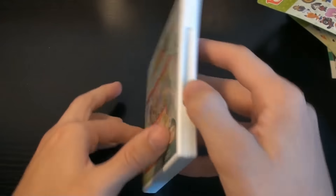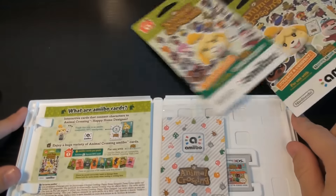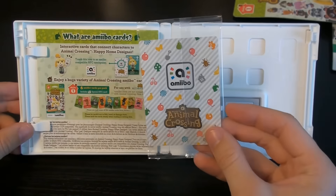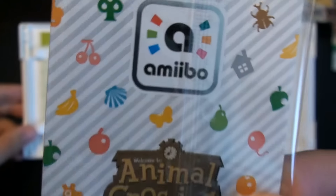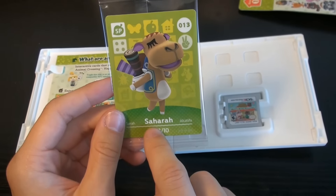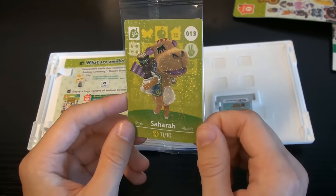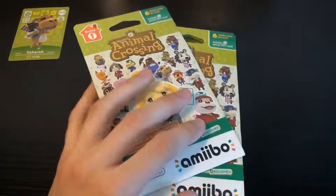Let's pop it open for the first time, you guys ready? I knocked that over. Here's my one amiibo card — ooh, is that what they look like? I like that, it's like metallic. It's Sahara, number 13 — it's all shiny! Check this out! We got a bunch to go through, let's get cracking.